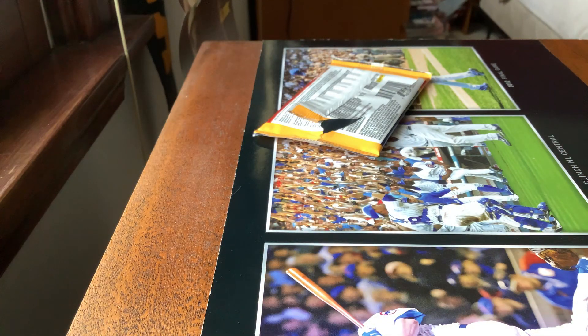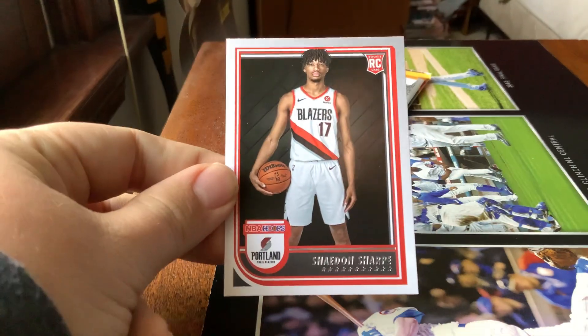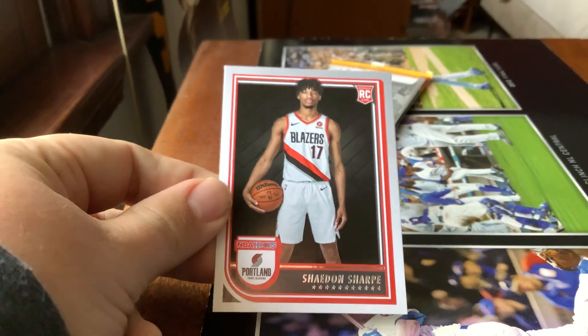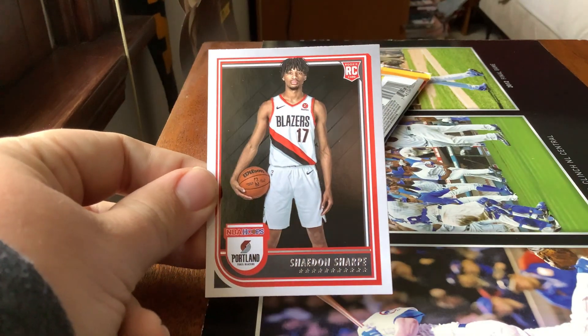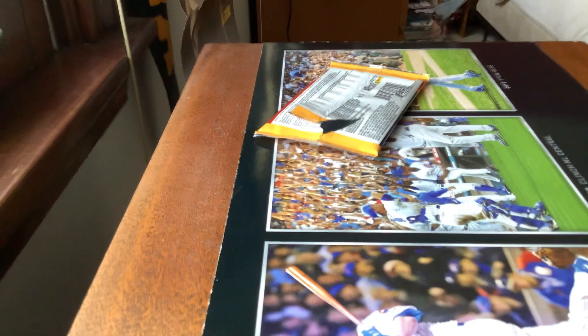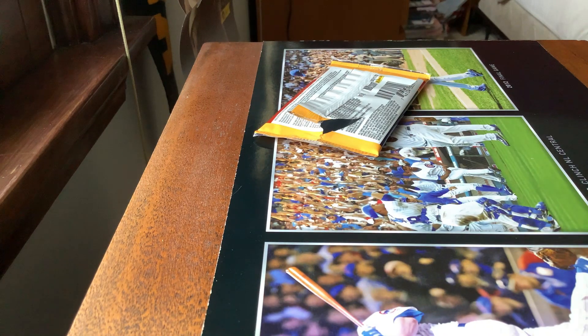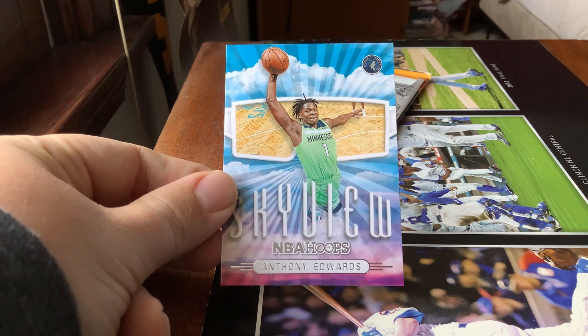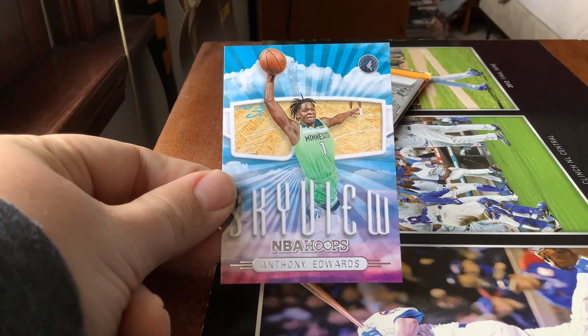After that we have a rookie of Shadon Sharp, giving us a second rookie in the pack — this is the first pack that I believe has had two rookie cards in it. And then last but not least, there's another insert: Skyview Anthony Edwards of the Minnesota Timberwolves.